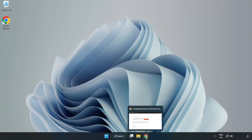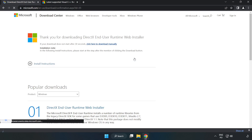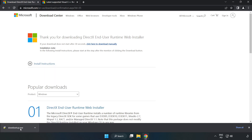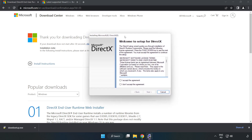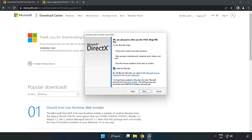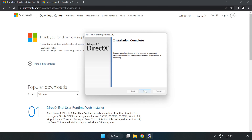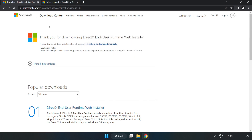Open your internet browser and go to the DirectX website — link is in the description. Click 'Download,' then click 'Download' again. Install the downloaded file. Click 'I Accept the Agreement' and click 'Next.' Click 'Next,' uncheck 'Install the Bing Bar,' and click 'Next.' Once installation is complete, click 'Finish,' then close the DirectX website.